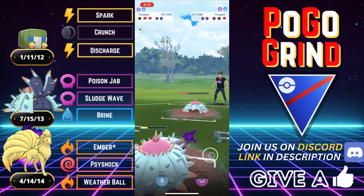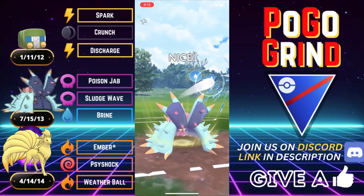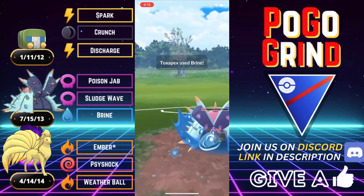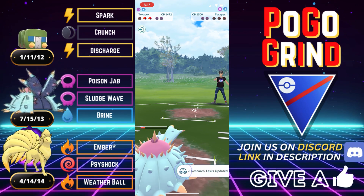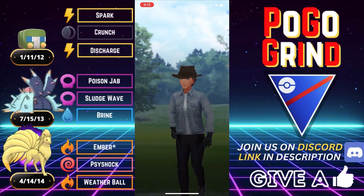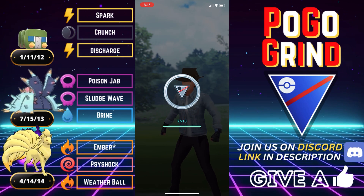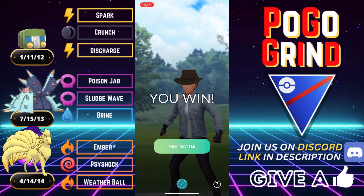Gonna go for the Sludge Wave, and we say bye-bye to the tanky flying banana tree. Now all they have left is their own Toxapex. This is looking like nighty night, sleep tight — not even gonna bother going to the Sludge Wave. This will not KO, but they need to farm us down and have energy for that Charjabug, and it is not happening for them. Good game, well played.